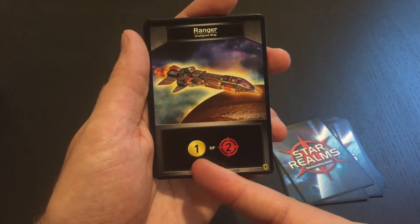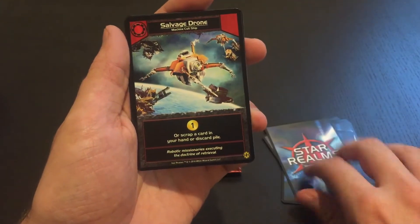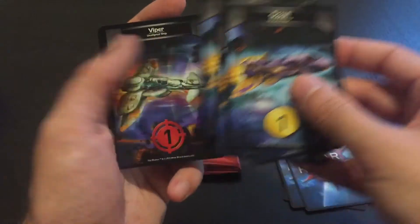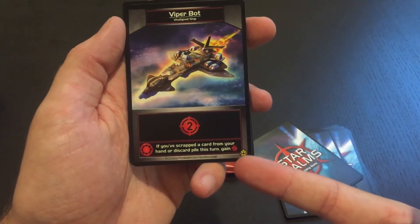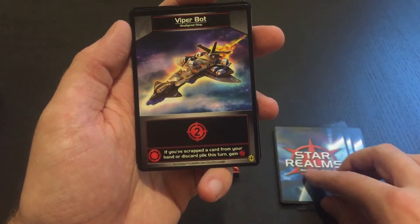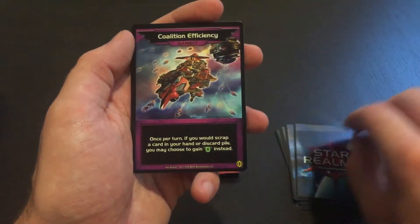The Ranger gets you 1 trade or 2 attack. Salvage Drone gives you a trade or lets you scrap a card in your hand or discard pile. We have our lovely Scout and Viper friends. We also have a Viper Bot — this one gives you 2 attack, with a Machine Cult ally ability: if you scrap a card from your hand or discard pile this turn, you get 3 more attack, so up to 5. Note this is a starter card.